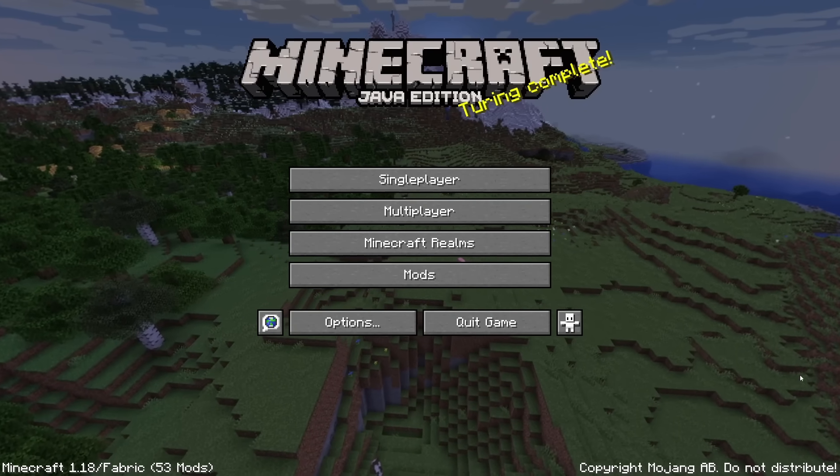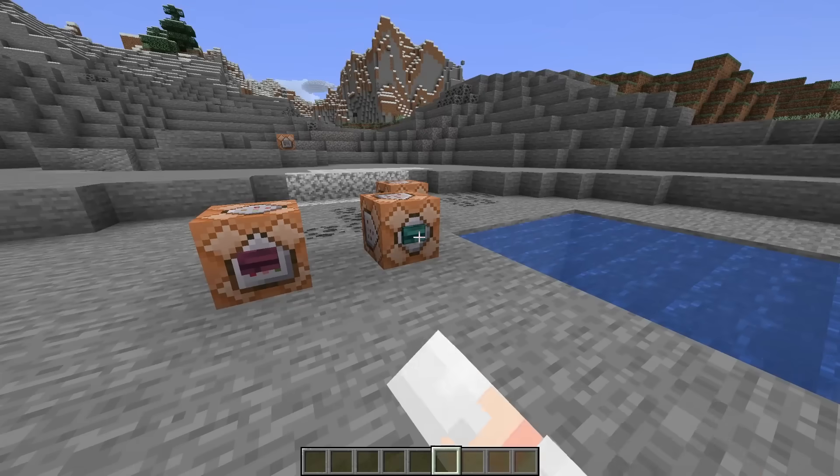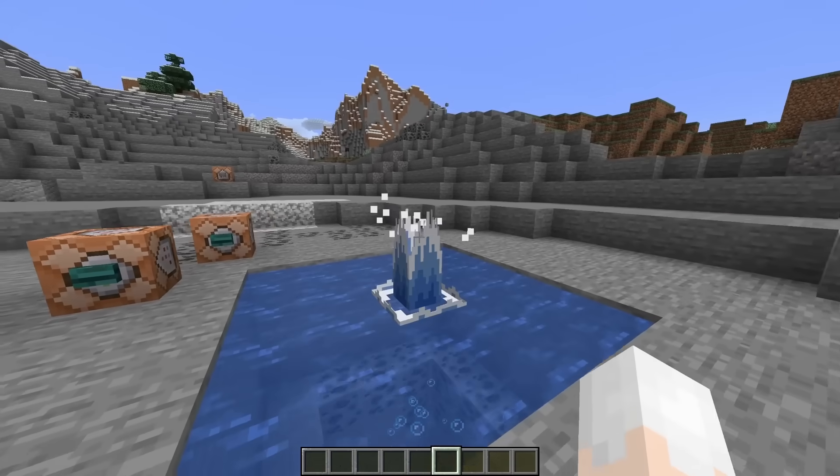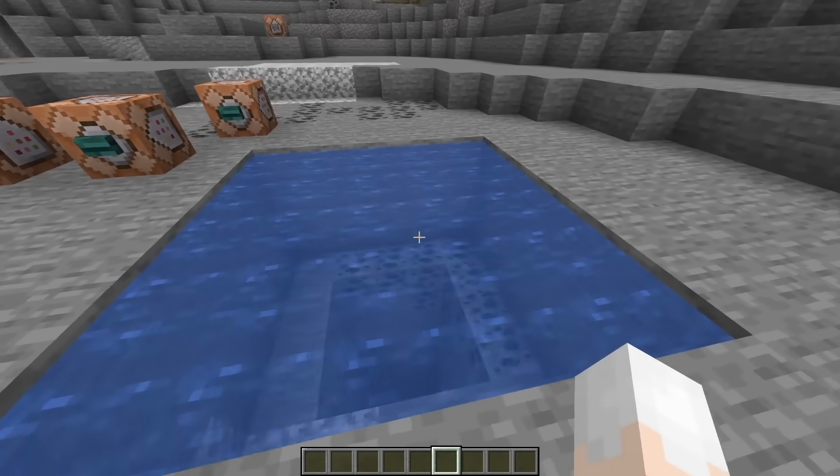So now, whenever an entity lands into water, you have a splash. And of course, these splashes also produce droplets and ripple effects, like in the trailer.